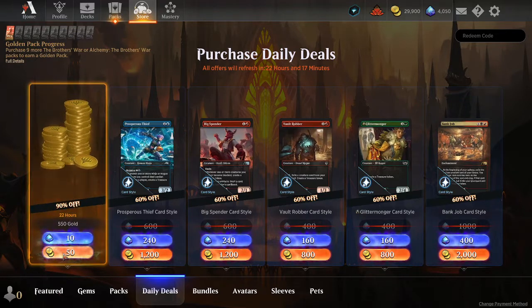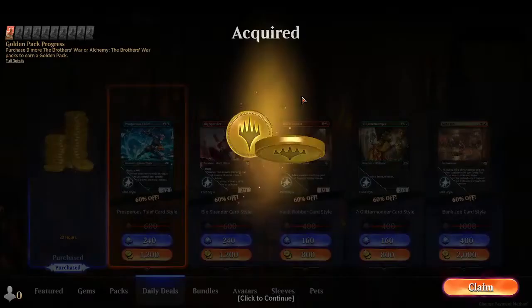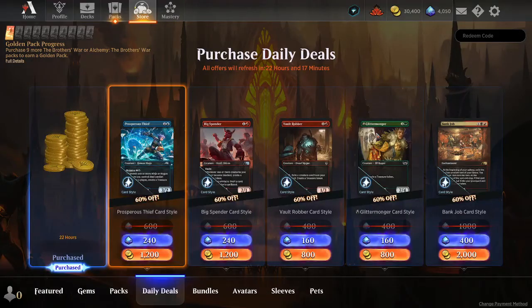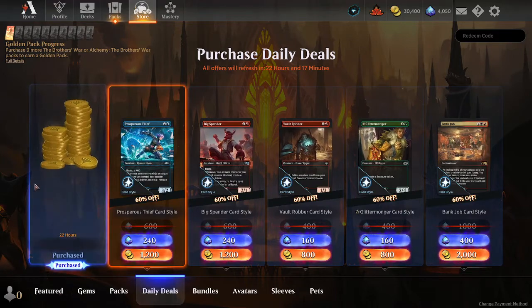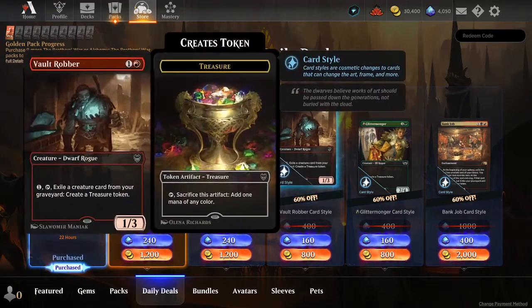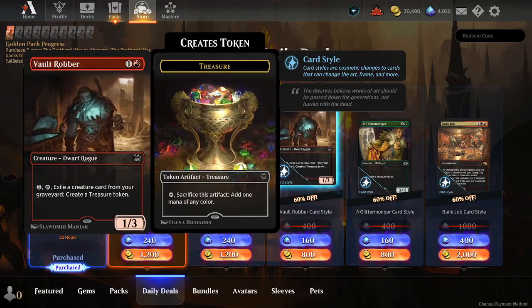So you're going to select 550 gold for a cost of 50 gold, go ahead and make that purchase, and there you go. Only one purchase per day on an item such as this. So jump into Magic, check the store, and make sure you get your free gold. Take care.